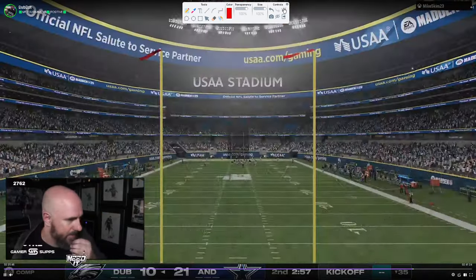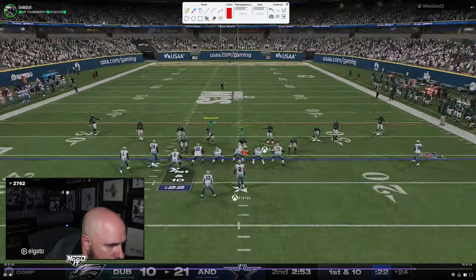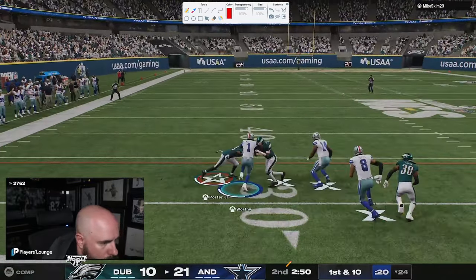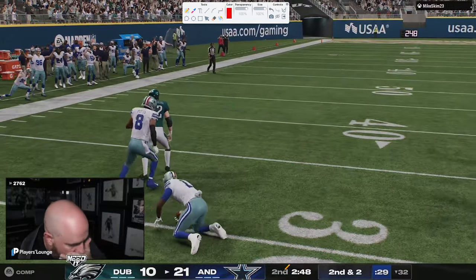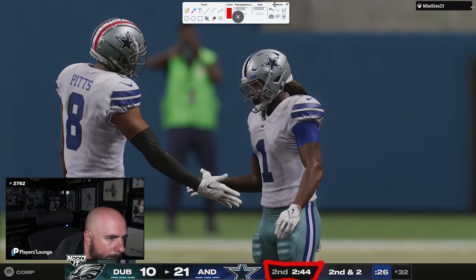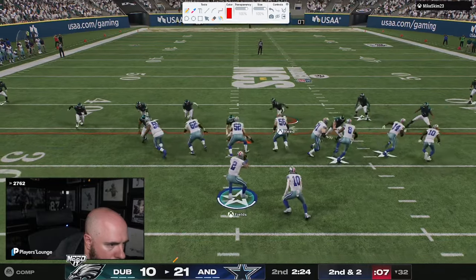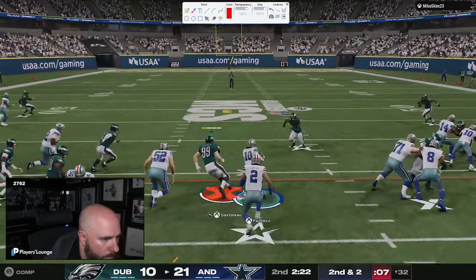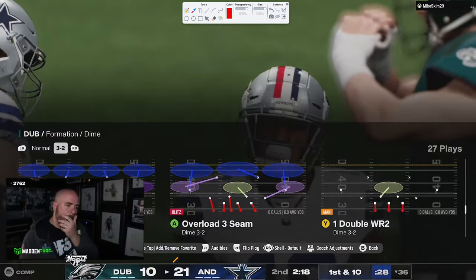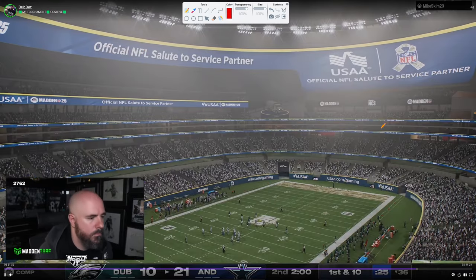He holds to three and now has really good position — look at this clock. He's going to be more measured in his approach offensively. Two minutes 45 seconds — if he gets three he's going to go into half up 14 with ball out of half, potentially making it a 17 or 21 point ball game. All he has to do is get a field goal on this drive and make sure that Dubby doesn't get the ball back before half. You're going to see a lot of clock management here — mainly try to get three and make sure Dubby doesn't get this ball back.